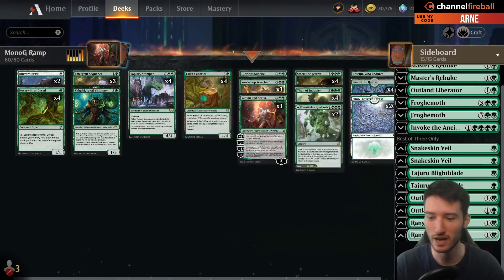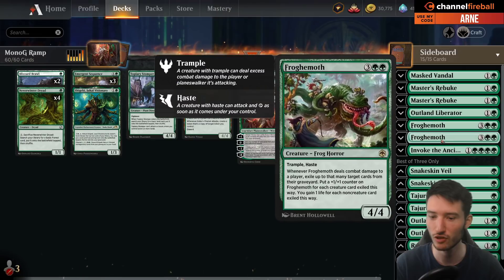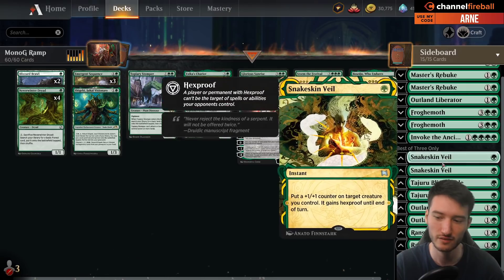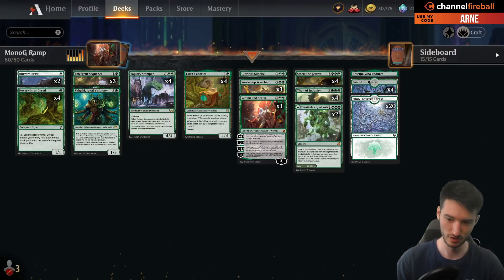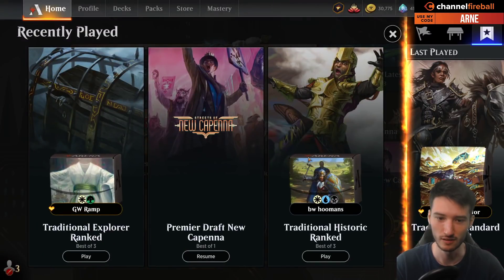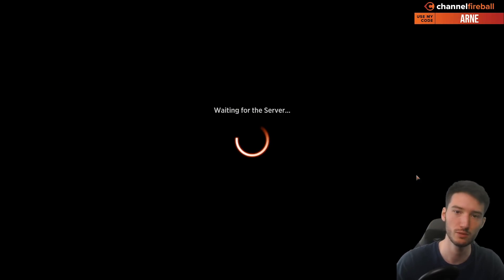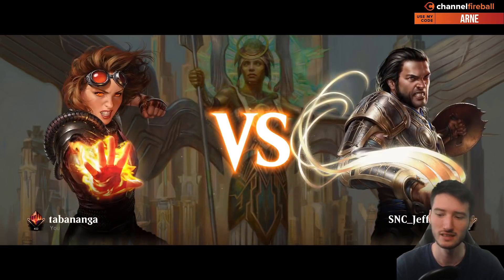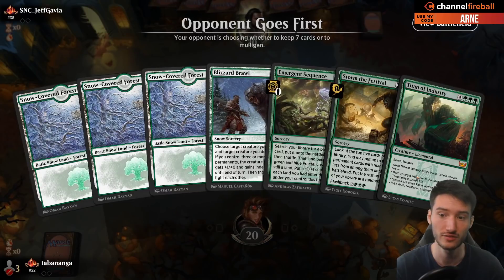The sideboard looks rather diverse. We have removal, Outland Liberator to destroy opposing artifacts and enchantments, Frogmorph to deal with graveyards, Invoke the Ancients as another midrange stabilizing card, Snakeskin Veil, Tajuru Blight against early aggression, and Ranger Class for the grind. I think a deck like mono green ramp could be really good in a world of midrange decks — black-white midrange decks that deal with small creatures via Meathook but can't really deal with the card advantage of Storm the Festival and Titan of Industry.